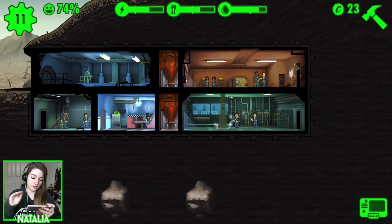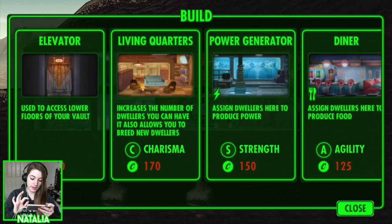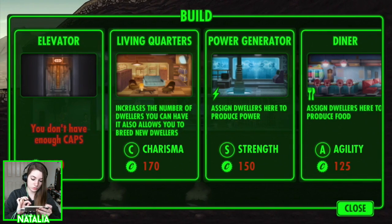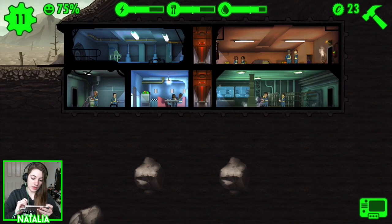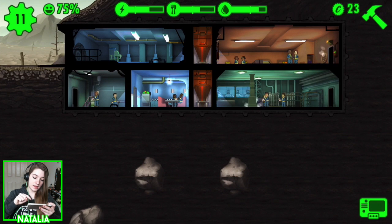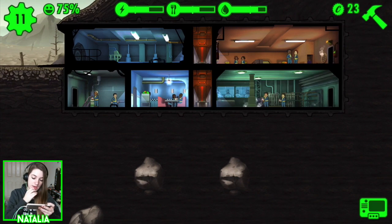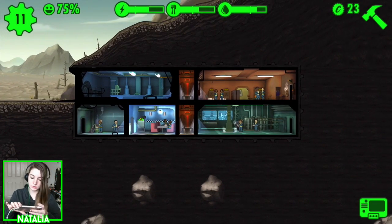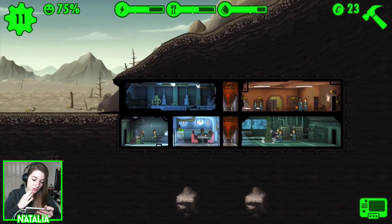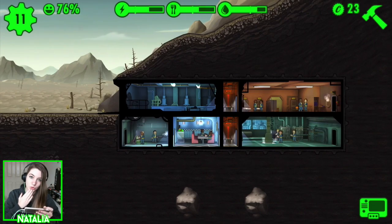Now that I have that layer done, I should be able to build underneath. What I can do is build a kitchen under, then build the double kitchen, delete the single kitchen and put the water treatment there. It's going to be a bit of a process, but as we go along in this game it will get easier with our production levels — hopefully.